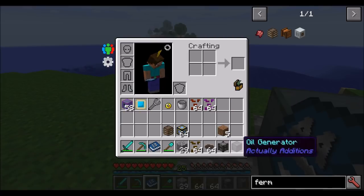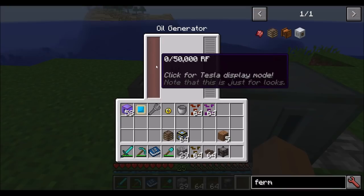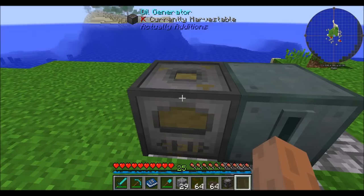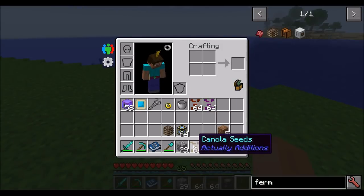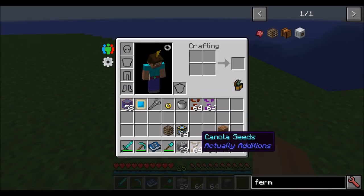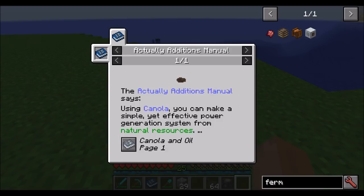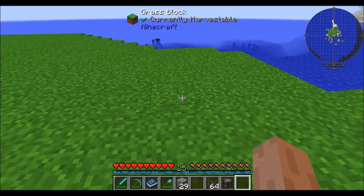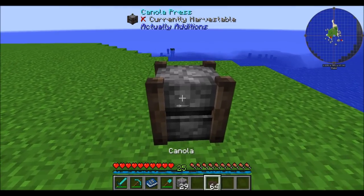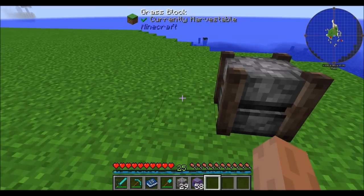The final generator I want to show you is the oil generator. There are several tiers of oil we can put in here to create power. The first tier starts with canola seeds — you find these in the world from harvesting grass the same way you find regular seeds. When they're grown, you get canola, which goes into the canola press. Throw it in there, and it requires a little bit of power — let's use a creative capacitor to help make that work.